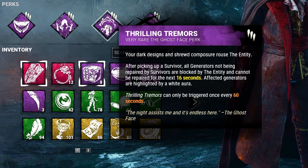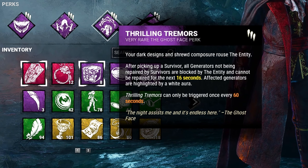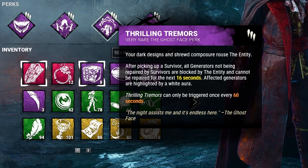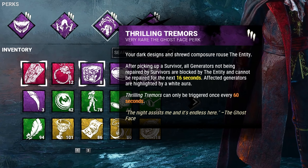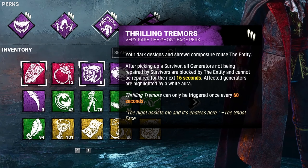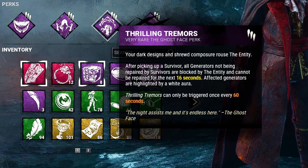Third we have Thrilling Tremors. After picking up a survivor, all gens not being repaired by survivors are blocked by the entity for 16 seconds and highlighted white. We really want Thrilling Tremors just to let us know what gens are being repaired, so we can carry the survivor near that gen to try and entice another survivor to come take a hit.